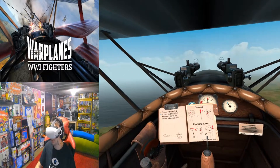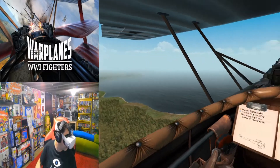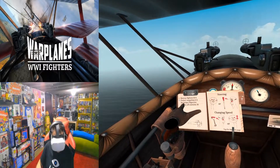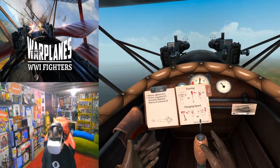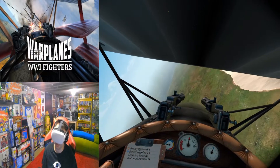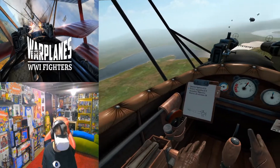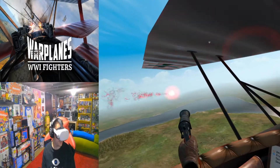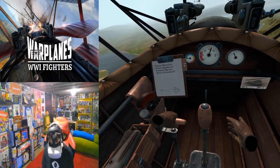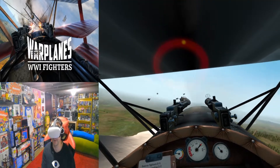Oh, this is cool! The mission objectives say: destroy enemy fighters, check the manual in your cockpit for guidance, destroy four fighters, protect zeppelins as a secondary objective, and destroy all enemies. The arrow is pointing us toward targets. This is a really cool plane - you can even take the flare gun out and shoot it. This is how you change speed right here so you can go faster.